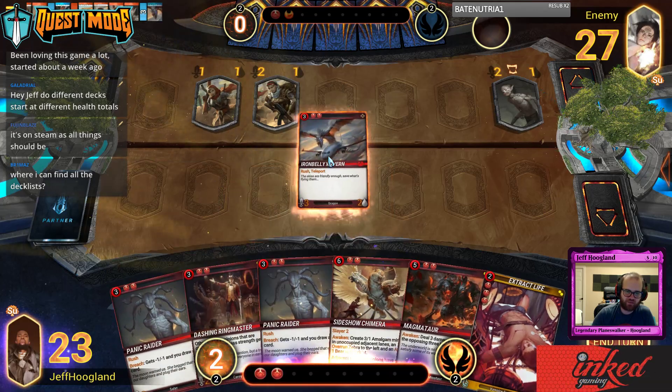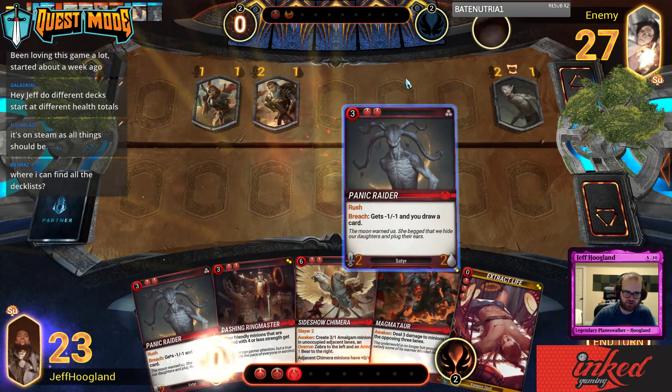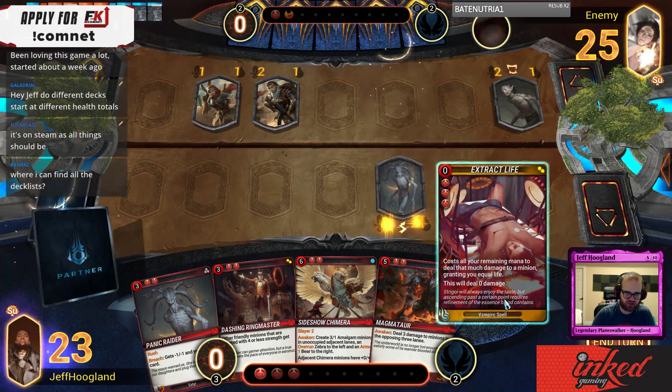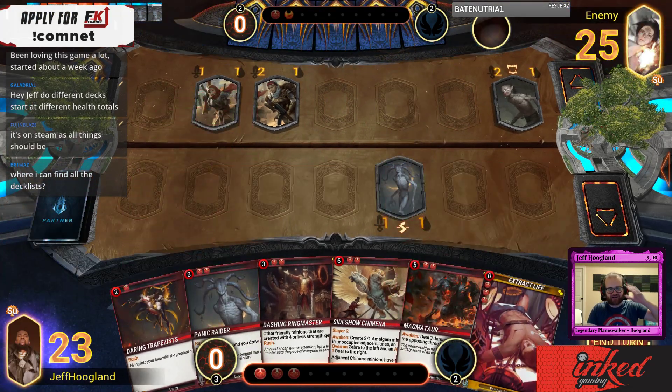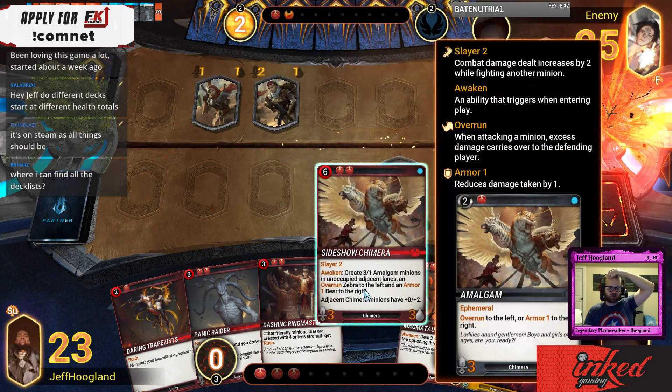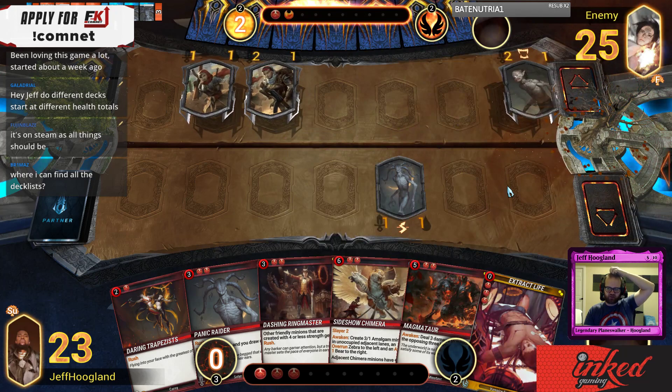I think I want to just use the Panic Raider and start drawing some cards here. My opponent's a little aggressive to start, but I've got Extract Life to recover a little bit with later. Magma Char plus Sideshow Chimera allows going wide off of single cards.